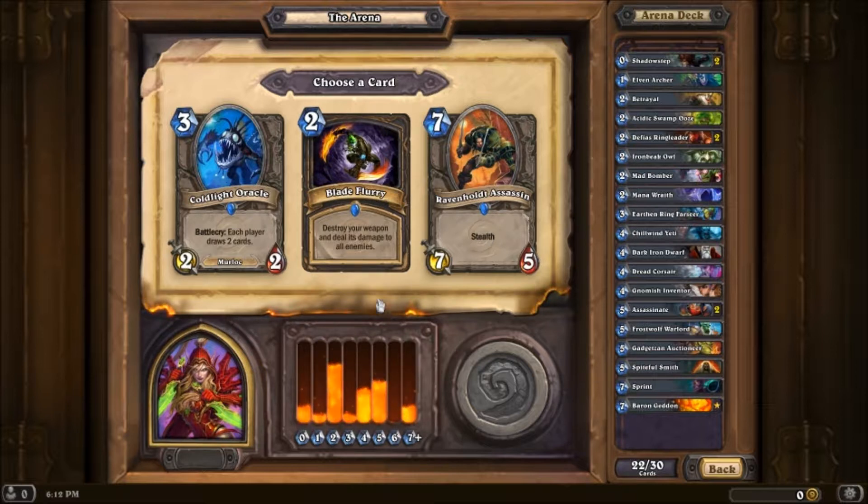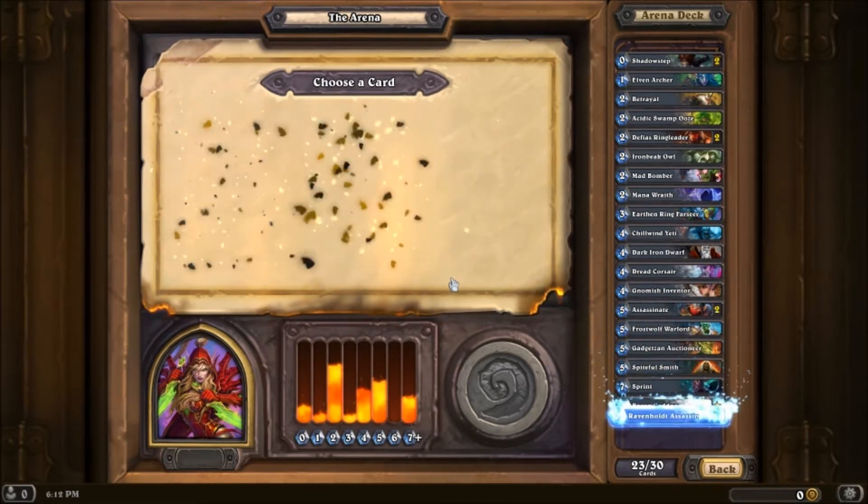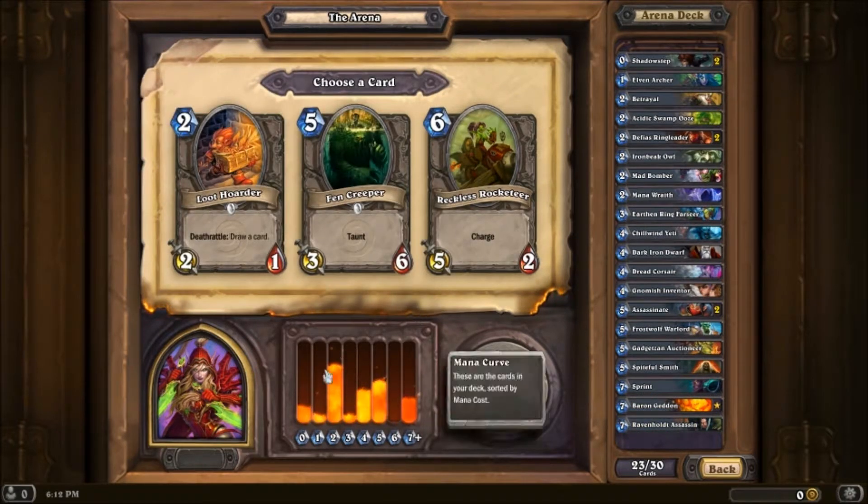Coldlight Oracle is not ideal. And I've already talked about Blade Flurry, so I think I'm gonna take the... I mean yeah, I need a three-cost, but not one that's gonna give my opponent cards also. This mana curve is... yuck. Very bad.